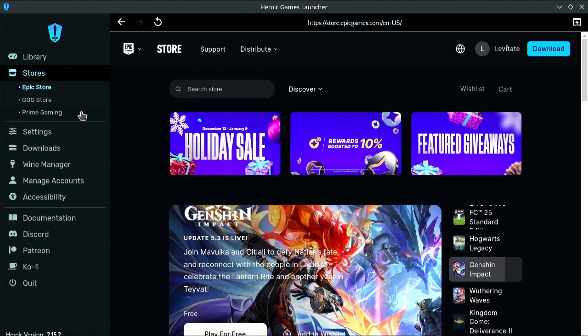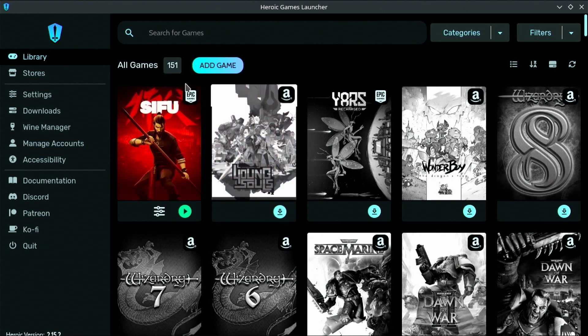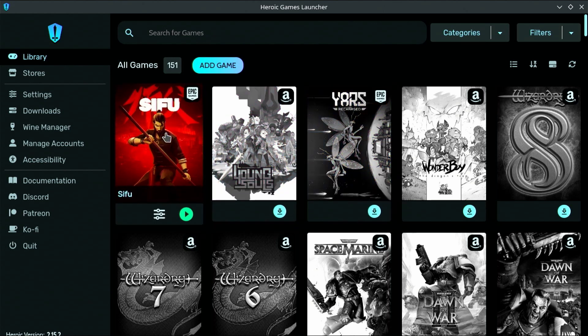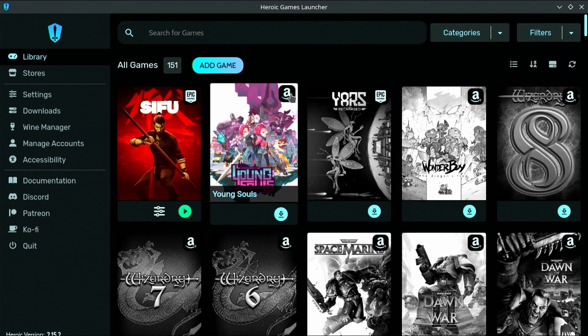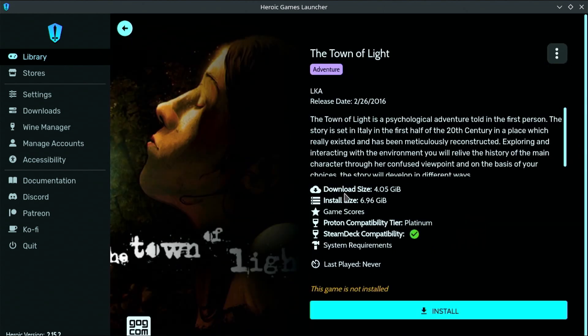Once you're logged into your different services, click on Library up top — this is where all the games you own across all three accounts are going to appear. I have Sifu already installed from my Epic Game Store account, Young Souls from Amazon, and if I scroll down, Tomb Raider from GOG. It shows all the games you actually own. Also, if you click on certain games, it will show you if it's Steam Deck compatible, which is a nice feature.